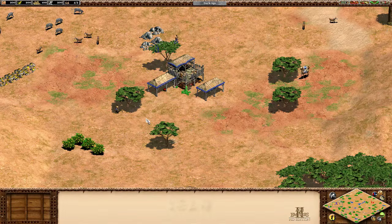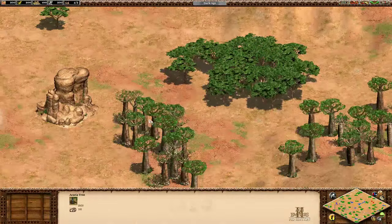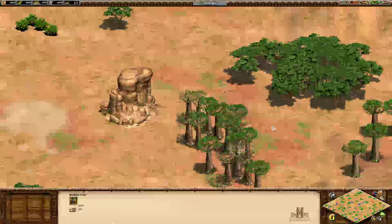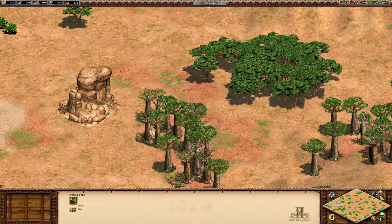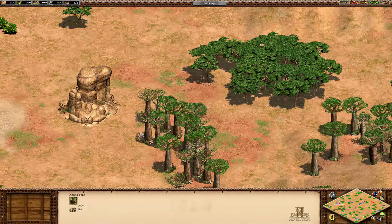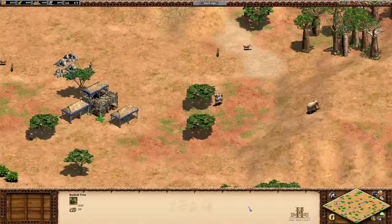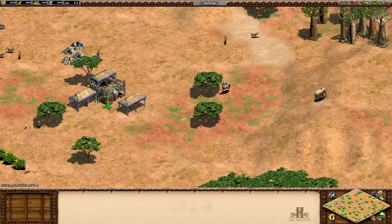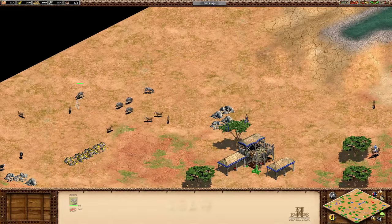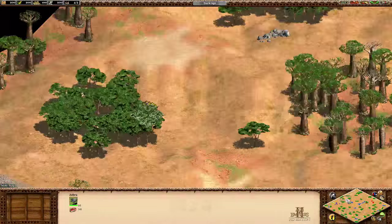Serengeti is essentially the African Arabia — very similar to Arabia with small clumps of trees. You'll see baobab trees and acacia trees which have more wood on them — 200 wood versus 100 wood. The map is very sparse and spread out, so expect high aggression similar to Arabia. Zebras are also here — huntable just like deer. Not a huge amount different to say, but it'll be a very enjoyable map to play.